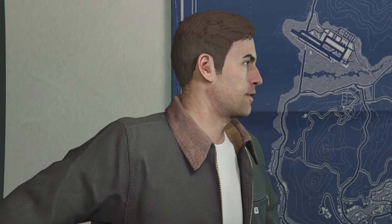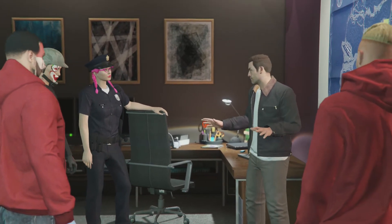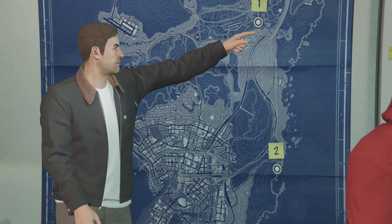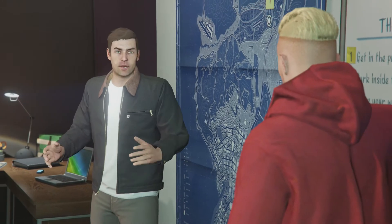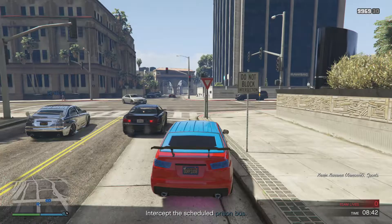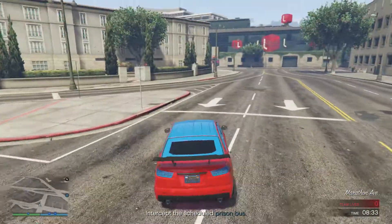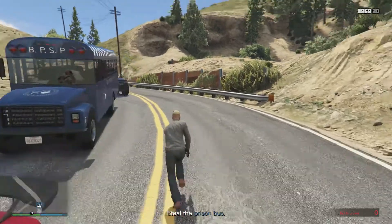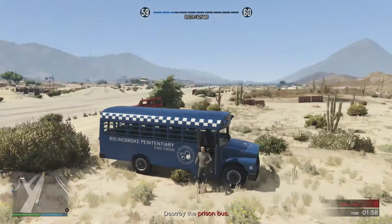Now get ready for the big Prison Break Heist. Here's what you have to do: one person goes in the chopper, another flies a plane, and the two on the ground — one plays the guard, the other the prisoner — go inside the prison acting undercover. Then you shoot everyone, escape with the prisoner, and link up. My job was to stop the real prison bus, kill the driver, take the bus to the airfield, destroy it, steal the Buzzard helicopter, and go blow stuff up.